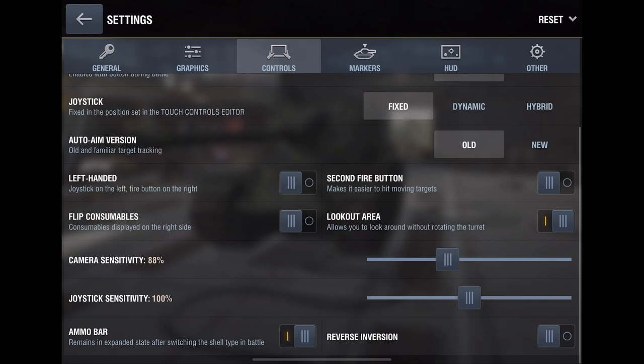Leave the ammo bar expanded — turn that on because it helps you shoot a lot faster. For camera sensitivity I have it on 88 on an iPad; if you have a phone, maybe try 75 or 80. I can't tell you exactly what to use, but a lower camera sensitivity makes hitting targets a lot easier for me. Joystick sensitivity I have at 100 — it's personal preference.